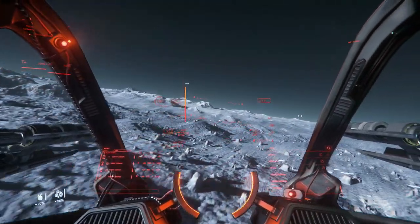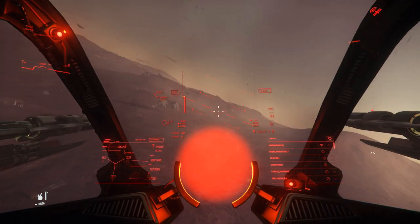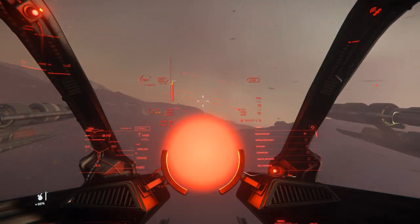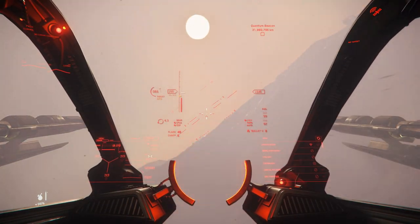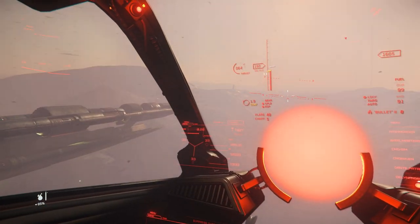Then there's the red HUD elements. I get it — Vanduul ship, Vanduul aesthetic, red aesthetic, etc. But actually it makes it quite hard to distinguish between elements that are usually red, such as quantum drive destinations or enemy targets. All of that is unnecessarily difficult, simply for the all-red effect.